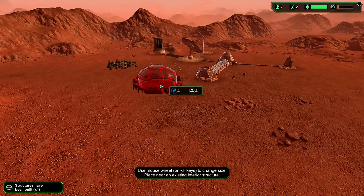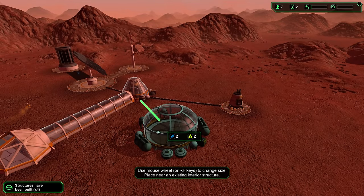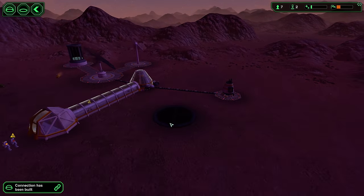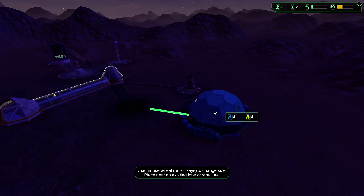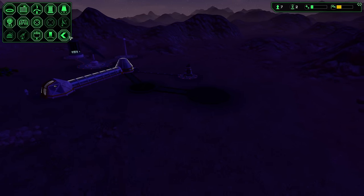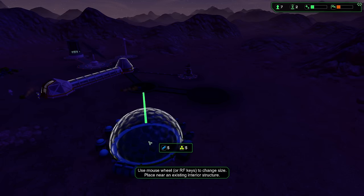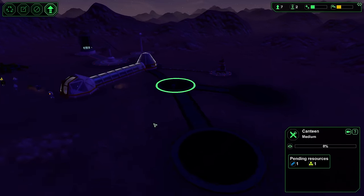Next step is the canteen. The question is where can I do that? I can have it here. You know what, let's build a small canteen — let's not go overboard, let's use our resources practically. And a dorm — I'd love to have a big dorm for later in case we get more colonists. We'll also need food production, and for food production we're going to need the bio dome. That's going to be a big one. Medium size, that's five.